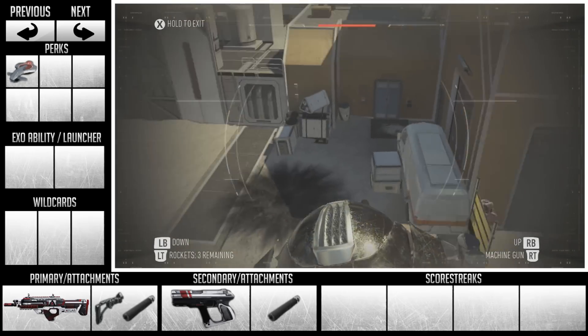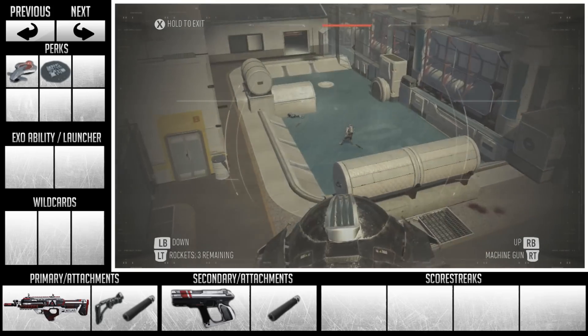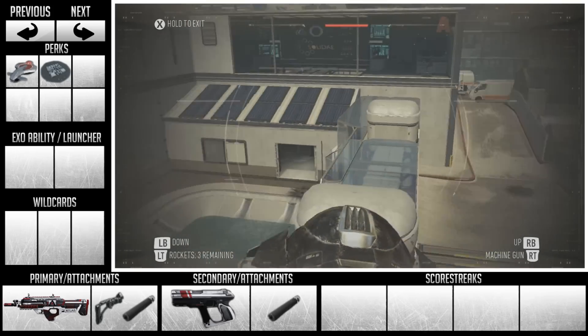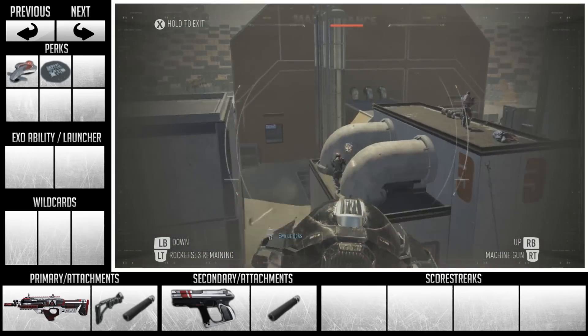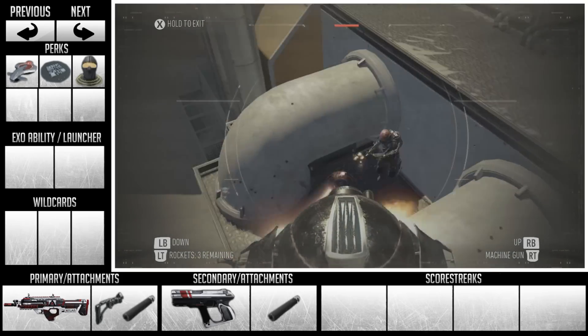The second perk you should be using is Peripheral. The reason you want to use this is because it's better than Blind Eye at the moment, and it makes your mini map a lot bigger. Especially since you're going to be using an assault rifle, you want to see anyone across the map. It makes you a better player because you'll have more idea of what's going on around you. The next perk you're going to use is Toughness — it's a great one to use with assault rifles.